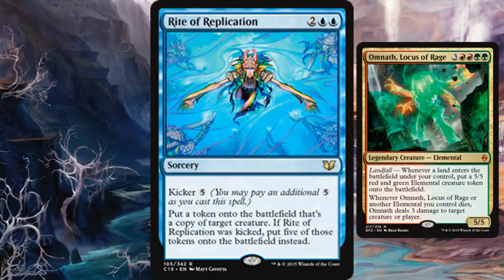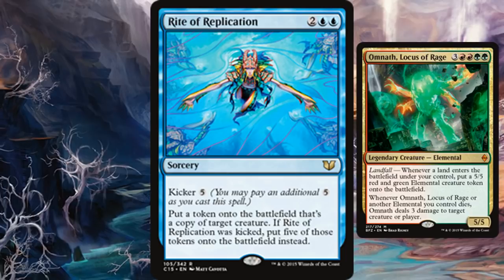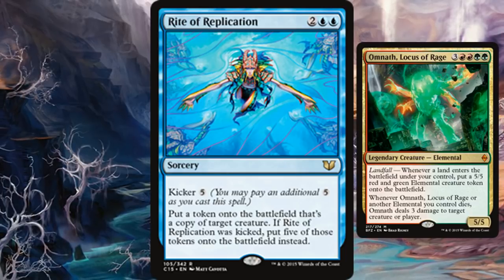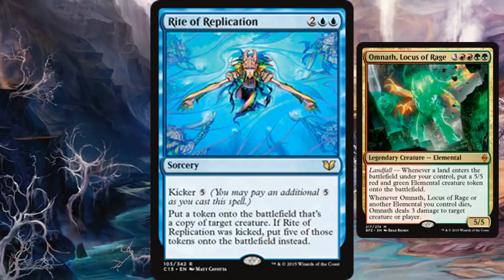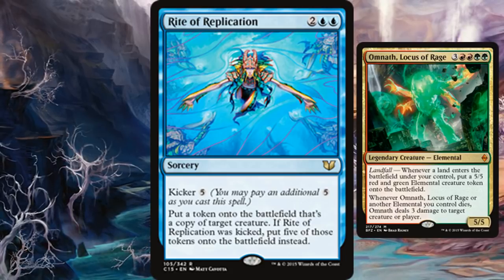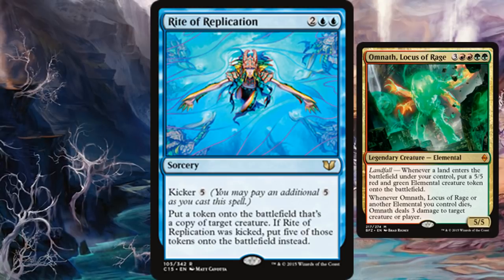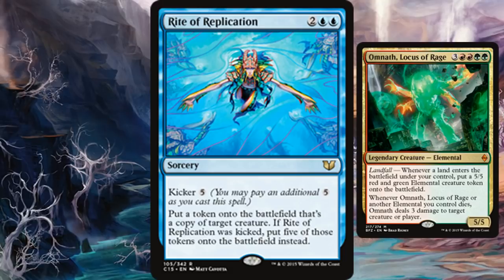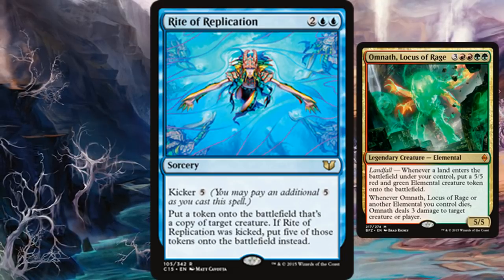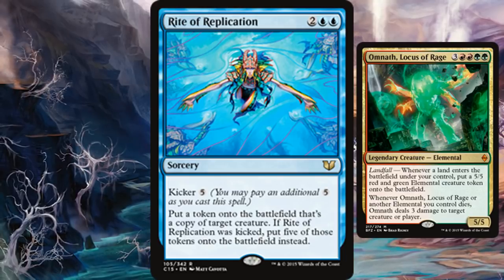Just to clarify how the legendary rule works: it is a state-based action. You cannot interact with cards that are going to be leaving because of it — you can't sacrifice them, you can't respond to it. However, the creatures do have to enter the battlefield first before the state-based action occurs, so they will still get their enter-the-battlefield triggers.